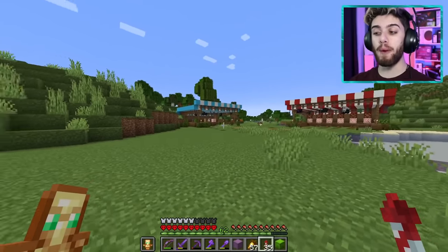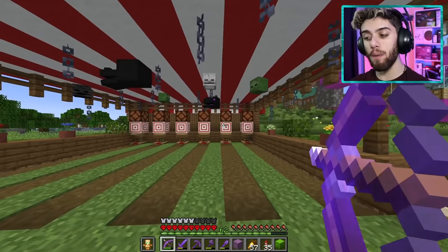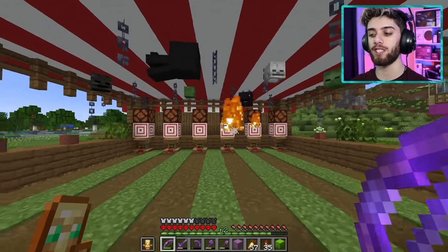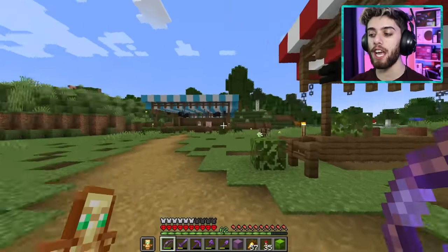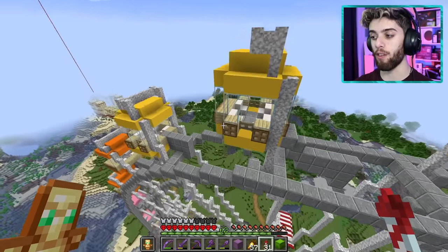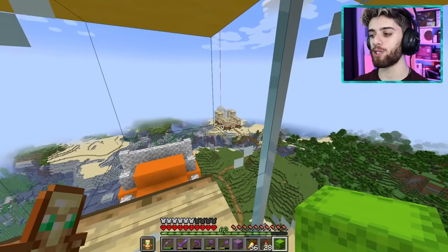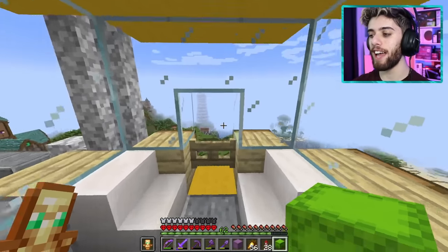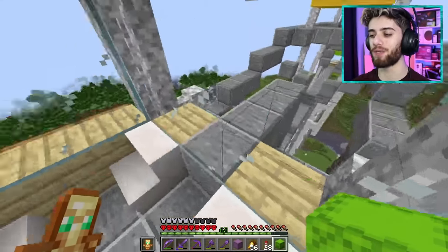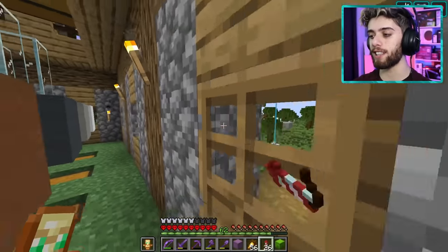And oh boy, here comes a big build. We are now going to build ourselves a circus. Now if I'm being totally honest, I don't know if circuses actually fit in with the whole carnival idea, but I'm going to put it there because I like circuses. But first I want to take a ride in the ferris wheel. Look at that view of the sand castle, and the lighthouse, and the training hall, and all this fun stuff. I love this world so much. No more messing around, let's go get the circus on.